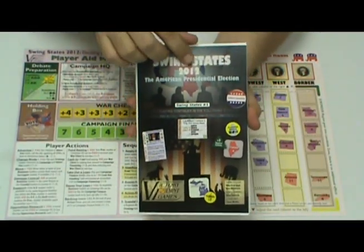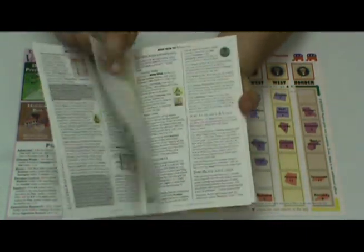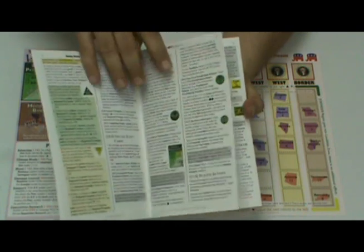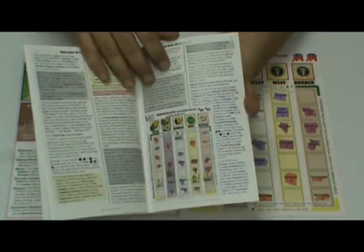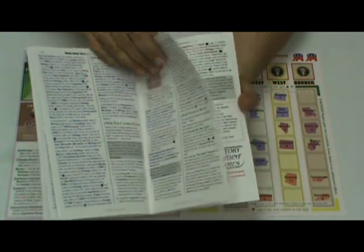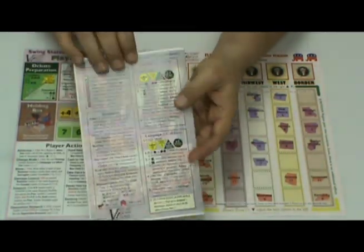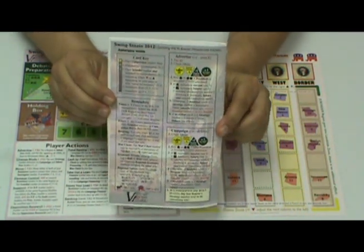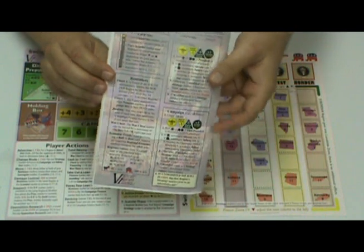Inside the package, you'll find a 20-page rules book, full of highly organized instructions. Note that it's all color, and it includes plenty of examples, including two long extended examples of play, just to make sure your campaign runs smoothly. The back is a useful player aid with key reminders from the rules — you can keep that in front of you at all times.